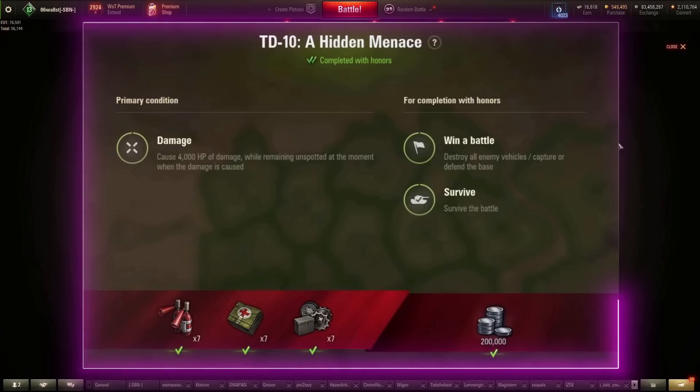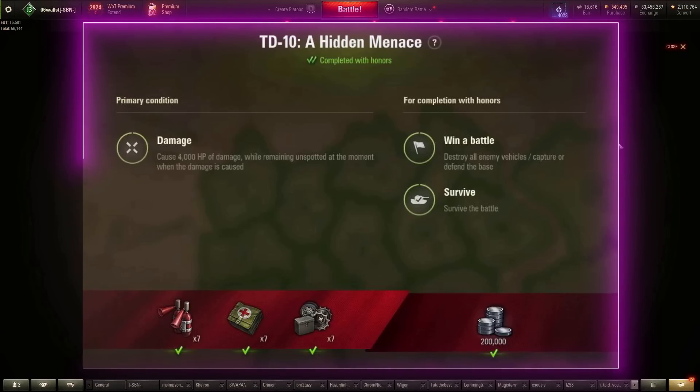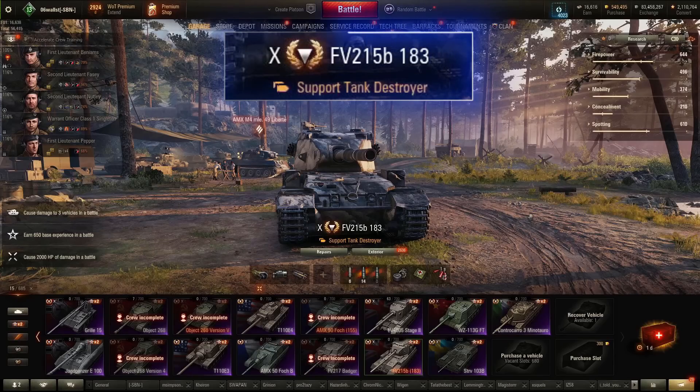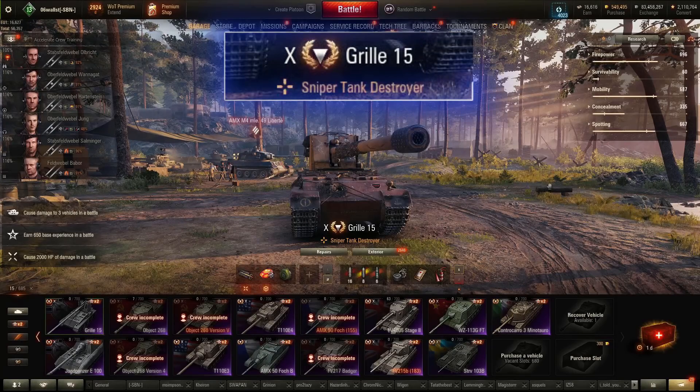TD-10: cause 4,000 damage while remaining unspotted at the moment the damage is caused. For this one, it's prudent to use vehicles that do over a thousand damage per shot, just to reduce the amount of shots we need to connect. Generally speaking, when connecting shots at distance, you can't pressure the enemy into multiple shots. So we want alpha damage here. The FV-215B-183, FV-4005, or Jagdpanzer E-100 would be my picks. The Grille 15 is also optional.